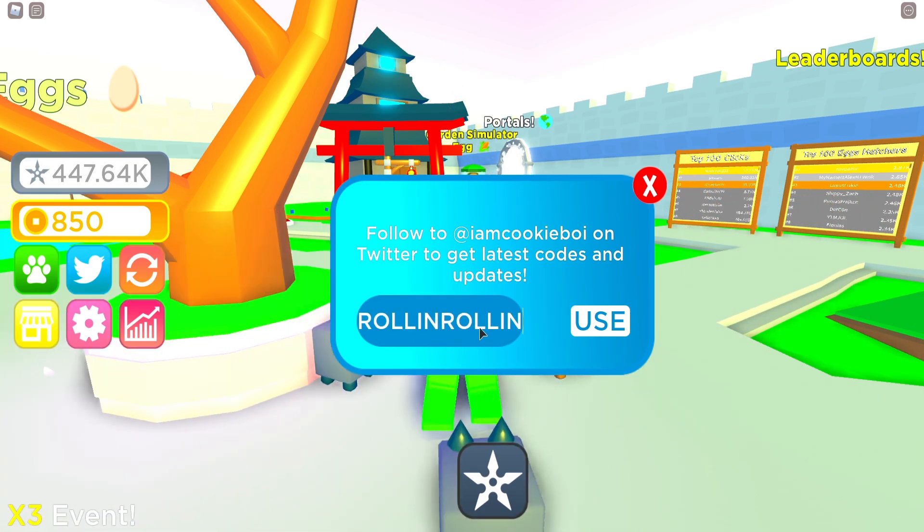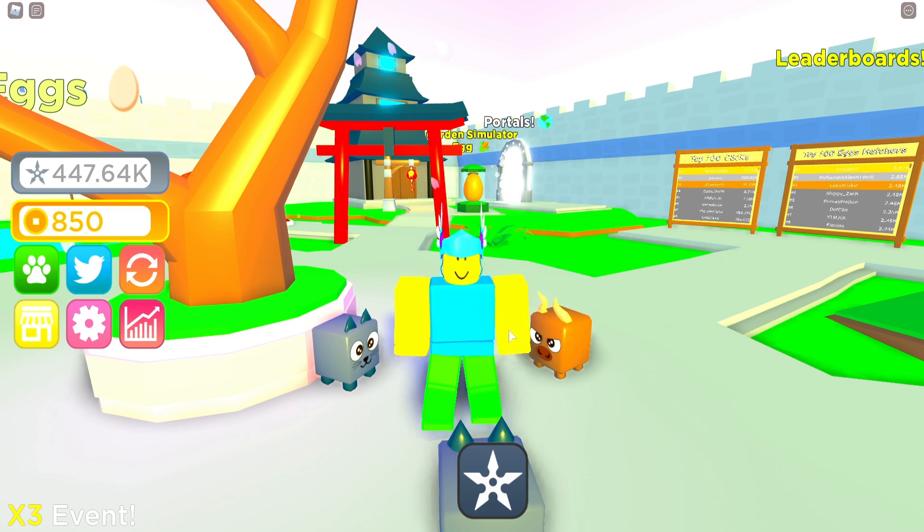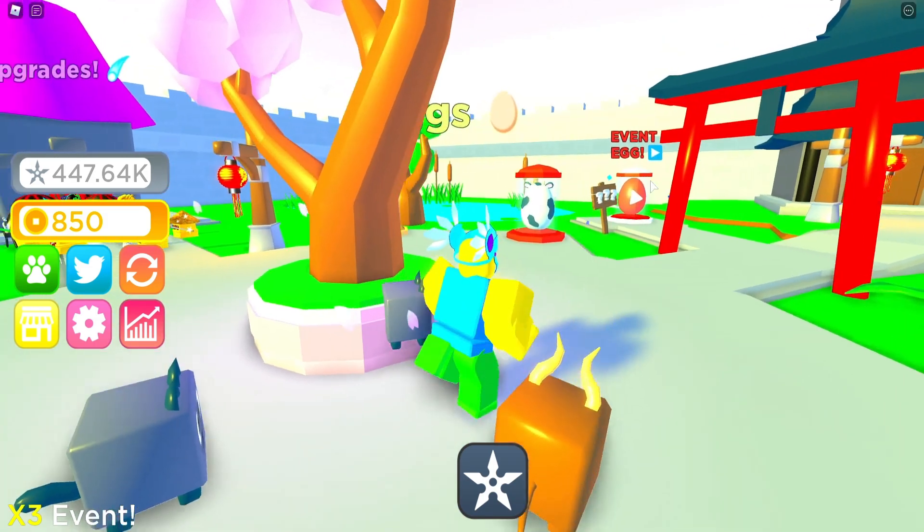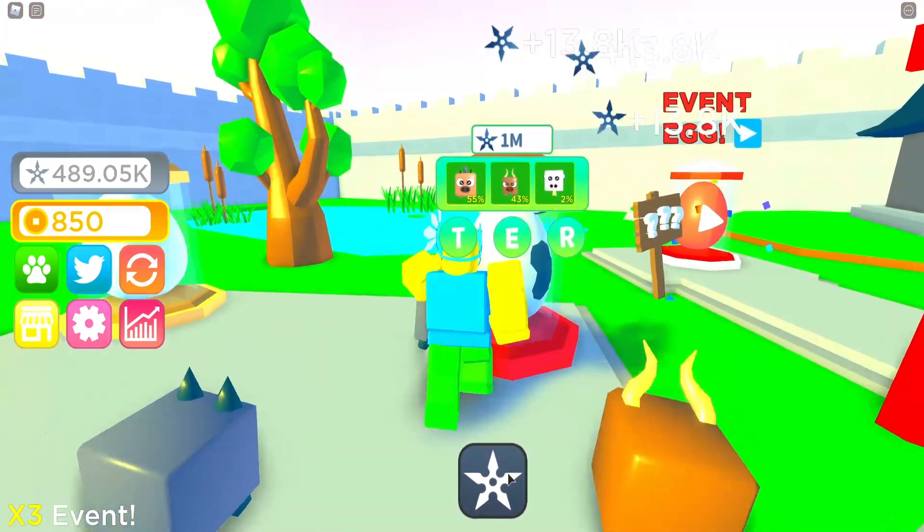Then we have code 'easyrainbow' for a 2x luck boost — that's pretty nice. And the next one is 'rollin' for a 2x open egg faster boost, which is kind of cool. If you enjoyed any of these codes, smash like so I can update you on the newest codes going forward. That was basically every single code in the game right now.